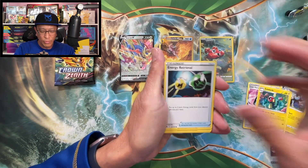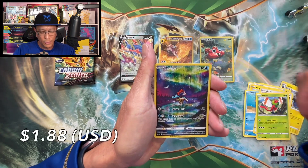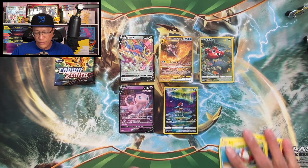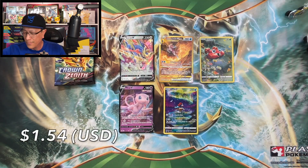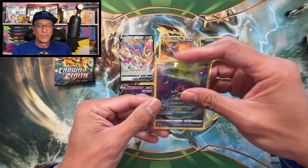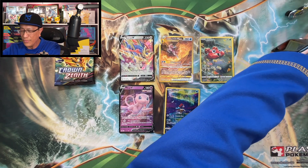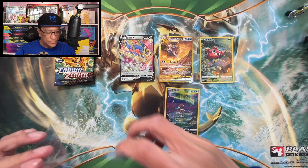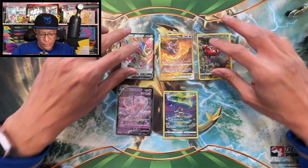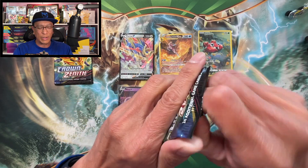There's the code. Four to the front: water energy, Luxio, Electric Retrieval, Emolga, Yanma, Keldeo Galarian Gallery — nice! And a Double Hitter Mew V. Look at that Double Hitter! I'm telling you, these pin collection booster packs have the hits. I believe I also pulled that Dialga V-Star gold card from a pin collection, if I'm not mistaken.